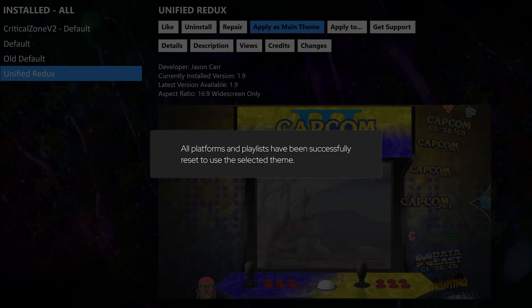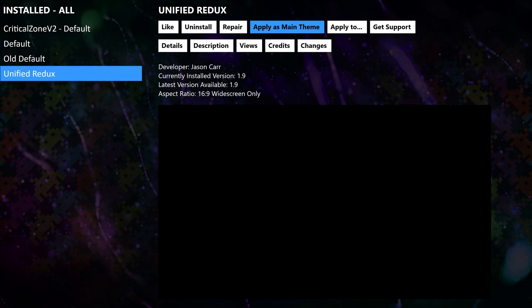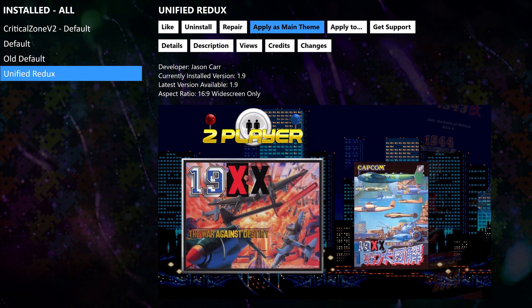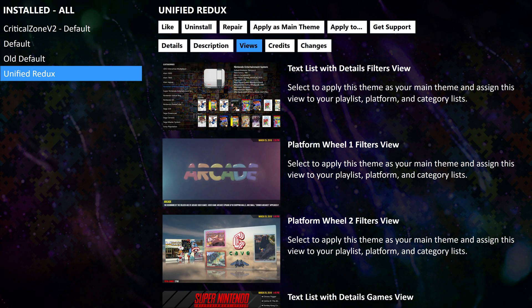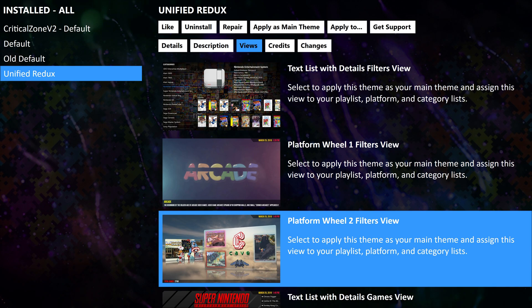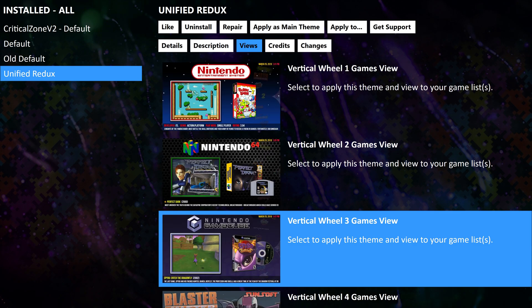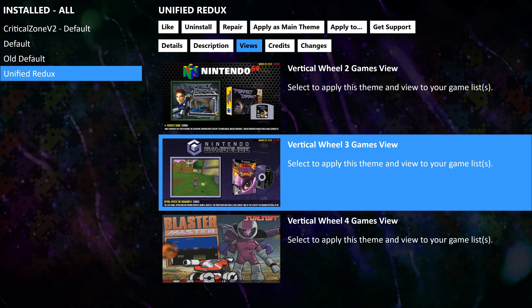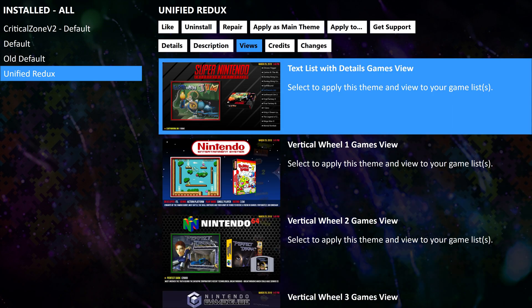Before we head back into Big Box, let's talk about Views. Every theme is made up of views, which determine how your interface is displayed. Each theme can include multiple views, allowing you to customize the look and feel of your setup. Depending on the view you select, elements like game lists, artwork, and metadata will be arranged differently. Some views focus on minimalist designs, while others provide detailed layouts with extra information. Choosing the right view lets you tailor your experience to match your preference and screen setup.